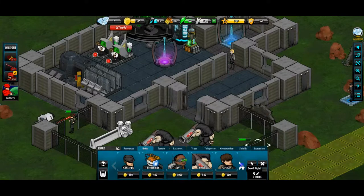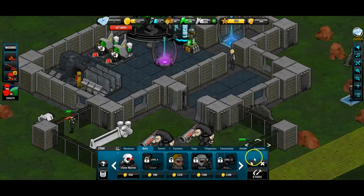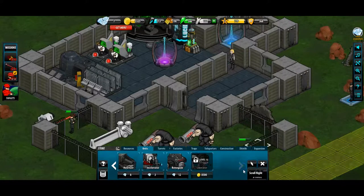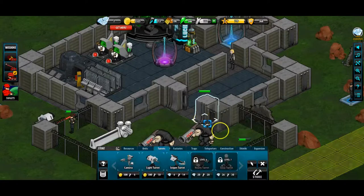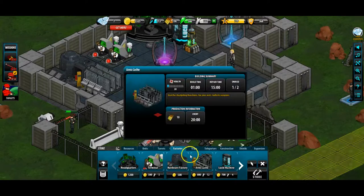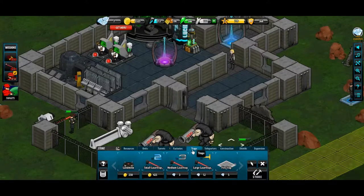Here we've got our units: construct, breach bot, spy, brute, partisan, clone, marine, sniper, femborg, golem, ninja, field medic, war bot, butcher, medibot, howitzer, incinerator, renegade, liberator - quite a decent amount. The game's also only in beta so more units are probably coming. We've also got turrets: cameras, light turrets, sniper turrets.